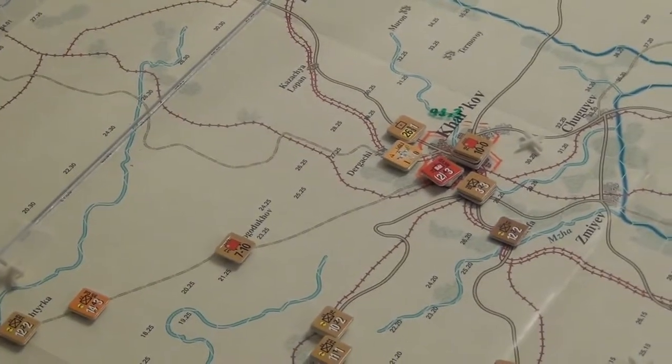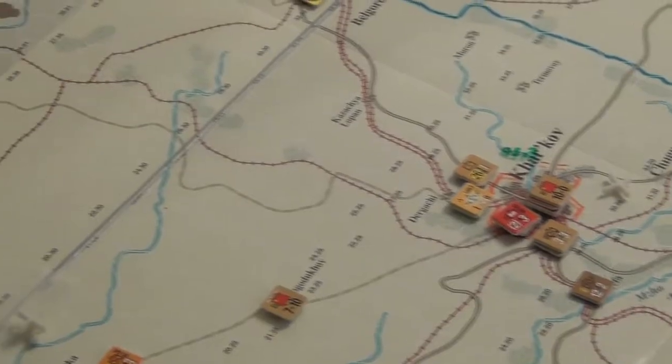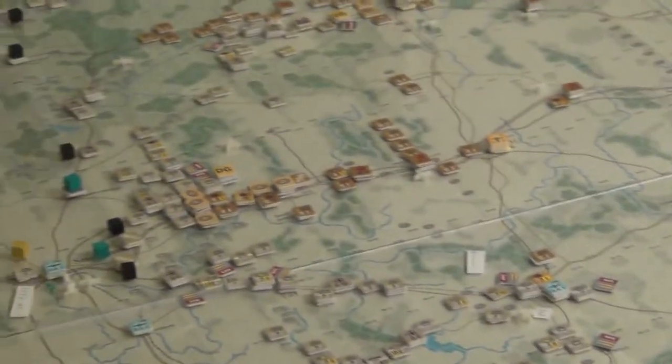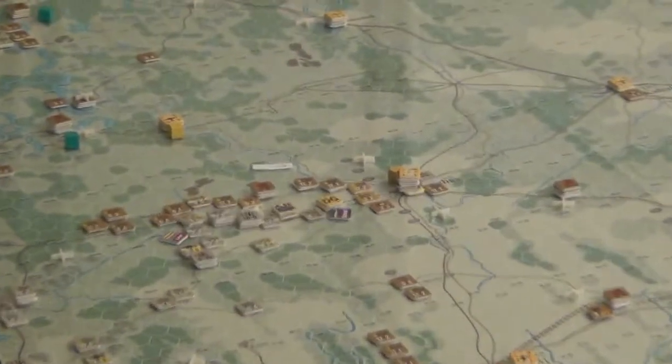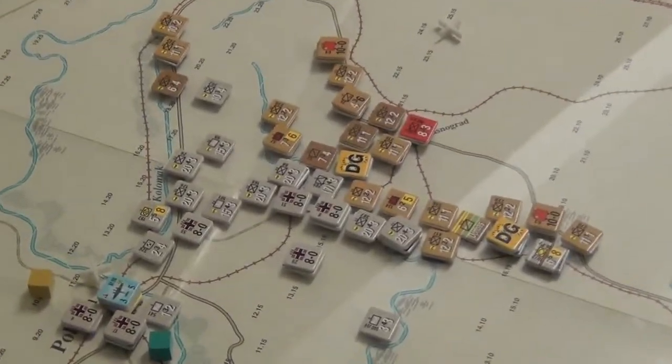Sent some reinforcements to Kharkov including a lot of supply points. Kharkov, Rezev - which is a front that's relatively in danger way up there - and Vashnya all got a decent amount of supply points. So Kharkov is slowly regaining its front a little bit.